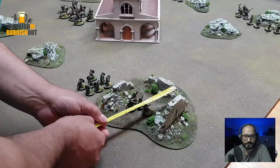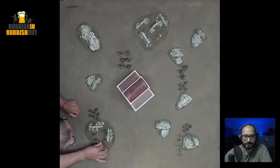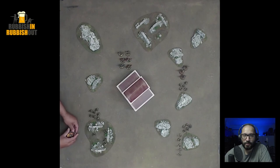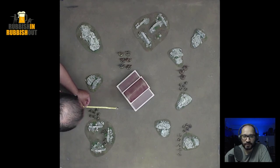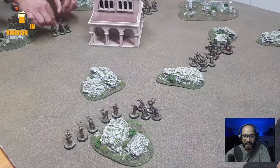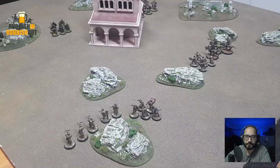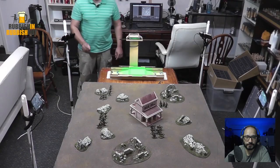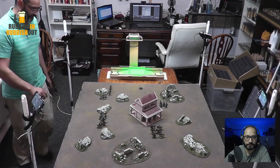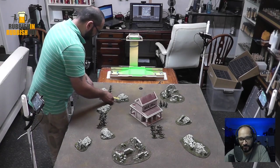We can move these guys three inches up behind these walls here. If you move up to three inches, you can still shoot; if you move more than three inches, you can't shoot. So I'm just moving these guys just a little bit up to that brick wall so we can get some shots off. They've got bows which have a 24-inch range, so if that Isengard force comes towards me, they should be in range and I should be able to shoot with them.